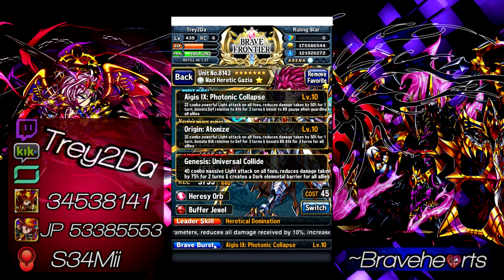He is a damage mitigation unit — a must-have for harder content in Brave Frontier. You don't have damage mitigation, you can pretty much give up beating anything difficult. In addition, this guy has high damage modifiers, especially on his SBB and UBB. The SBB has an 850% damage modifier, and the UBB has a 3000% damage modifier. Another reason he's good is his conversions: Gazier has the ability to convert attack to defense and defense to attack with his BB and SBB.